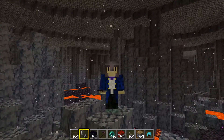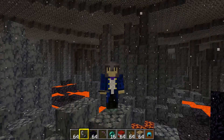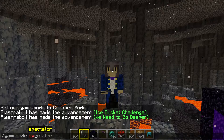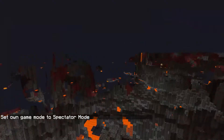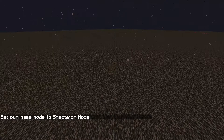Today we're going to get through the bedrock ceiling of the Nether. I'm in creative at the moment, so I'm going to put myself in spectator mode and we're going to fly up and find the area where we need to do this. In spectator mode we can fly through blocks - there we go, that's the easiest way to get through the bedrock ceiling. But no, I'm going to do it in survival.